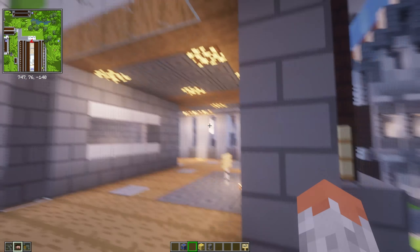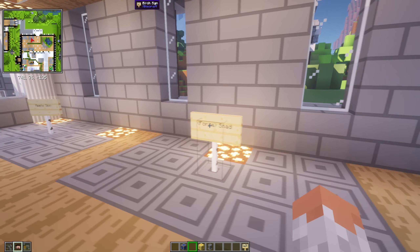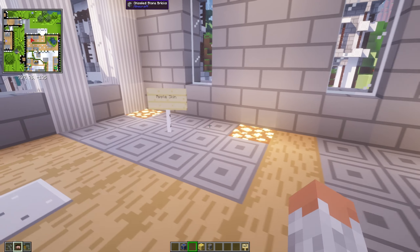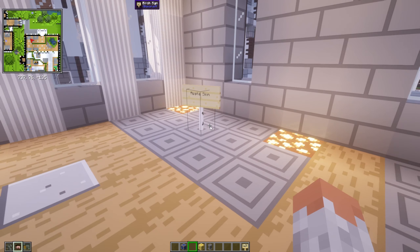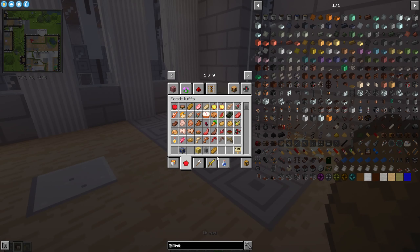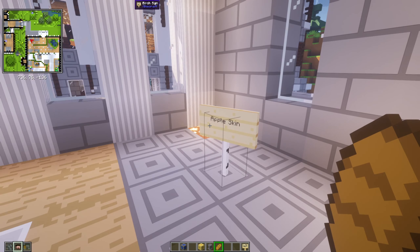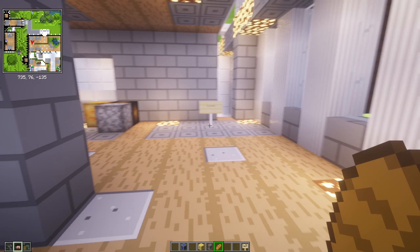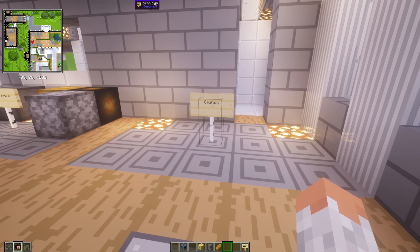Starting with Forged, which makes sugar cane grow faster. Then Apple Skin, which shows you how much a food gives you for health — for example, bread gives you about three hunger points. Then Clumps, which clumps XP together so you get bigger chunks of XP rather than individual pearls flying at you.